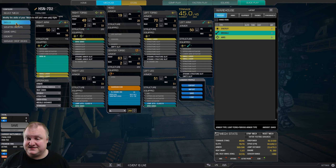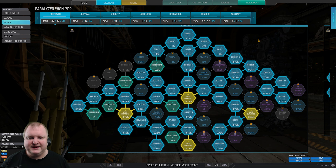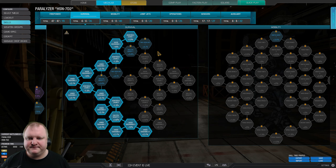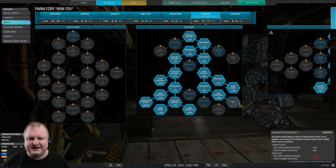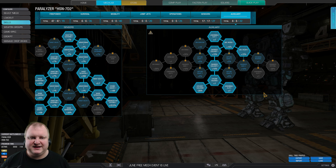Now for the skill tree, as always, just please pause the video if you want to have a look in detail. This is the firepower tree, this is the survival tree, and then over here we have sensors. Of course, enhanced ECM sensor system 1 and 2 is mandatory. And then auxiliary, last but not least. You can just adapt these skill trees as you like them.